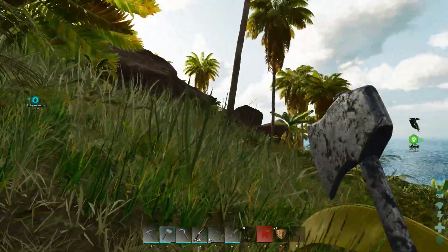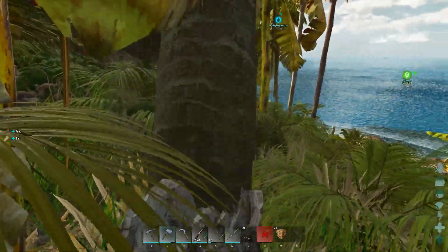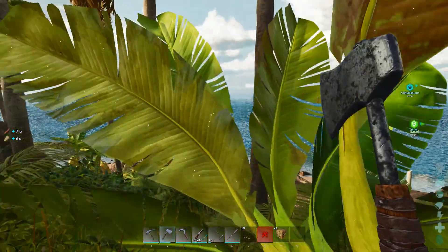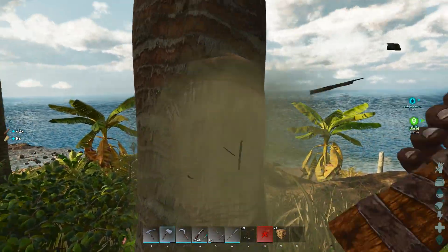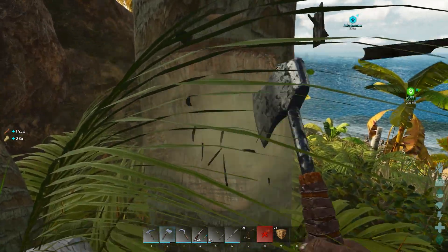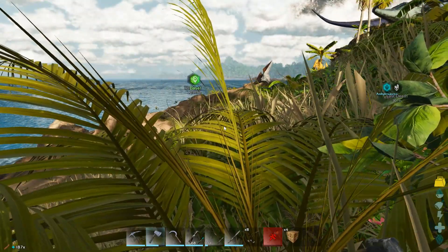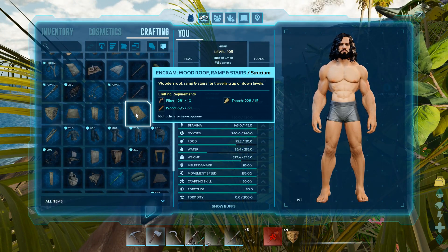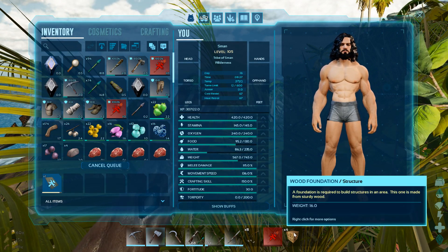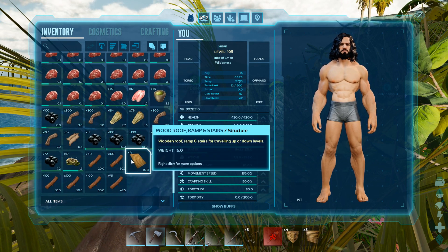We'll give me one more ramp and we should be good to go there. This is running good now — let's see if that stays that way. I haven't really messed with any settings for this episode yet, seems to be running okay. Let's get one more ramp — that should cover our trap. We got four foundations, eight walls, and four ramps.